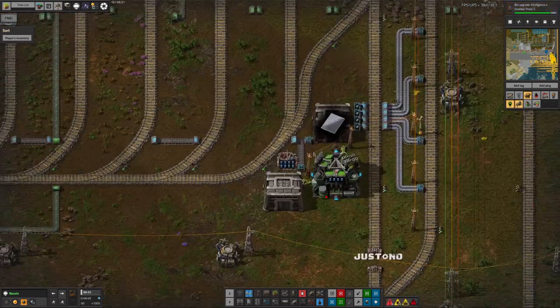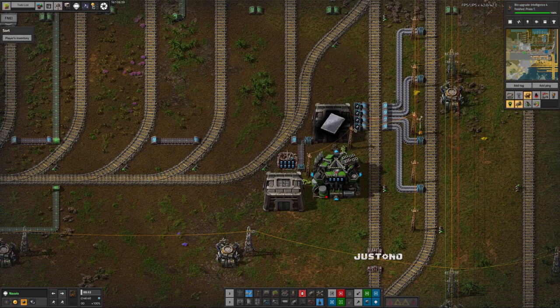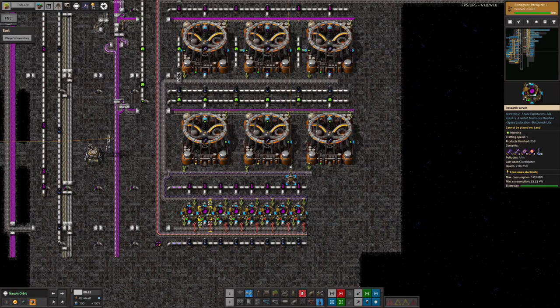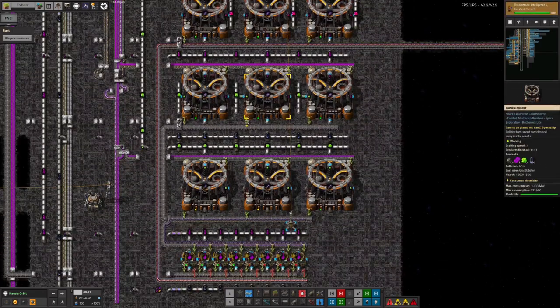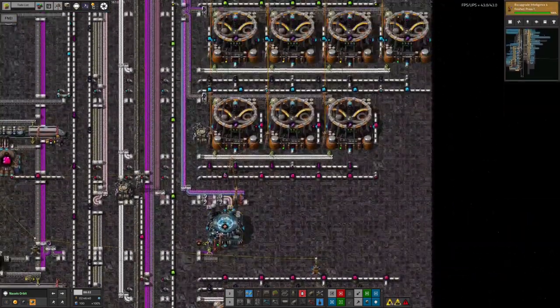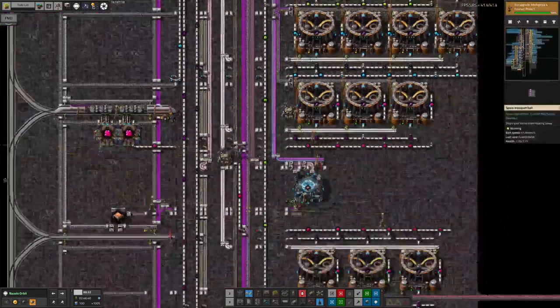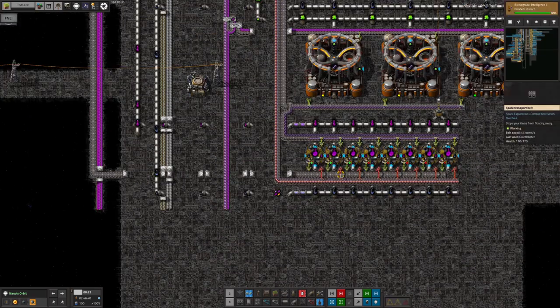He's also sped up the barrel crushing going on up here by simple application of a speed beacon and speed modules in the crushing machine — so this will now run significantly faster. As the barrels come through, they'll be chomped up into steel and put into here. He's increased the speed that we're making all the various data cards for the Energy Science 4 catalogues as well. This is running at about 50% speed. There's still a shortage of the ones made up here, so maybe we need even more machines, or maybe just put a load of speed modules and beacons in. He's also increased the speed of the ones that are going to be stolen later for Matter Science, just to make sure that when I start slurping them off from the bottom here, we don't suddenly run out.